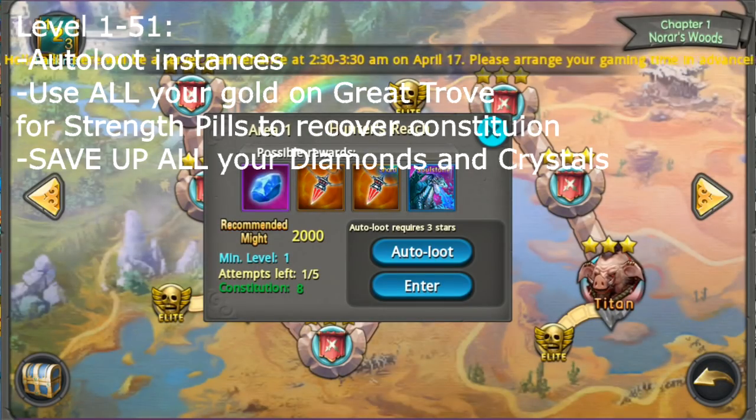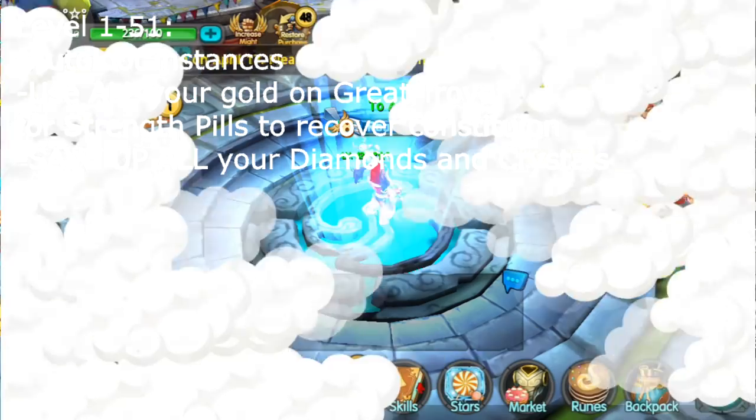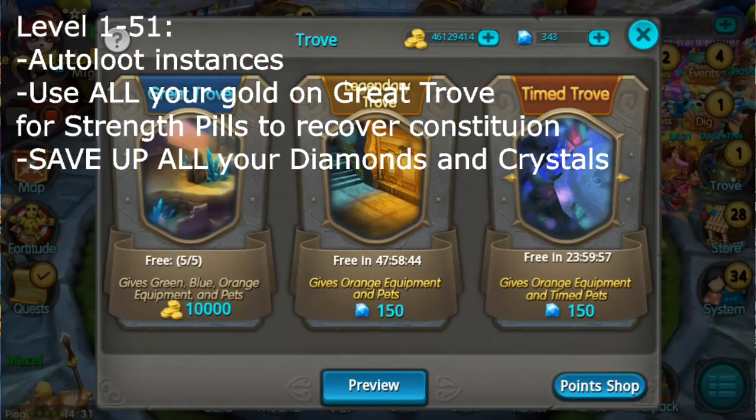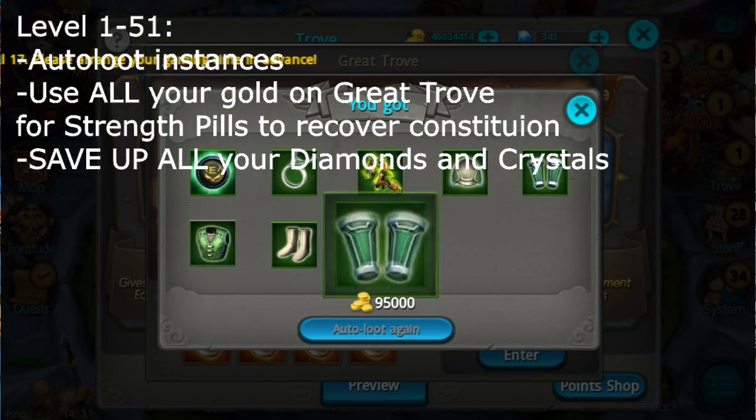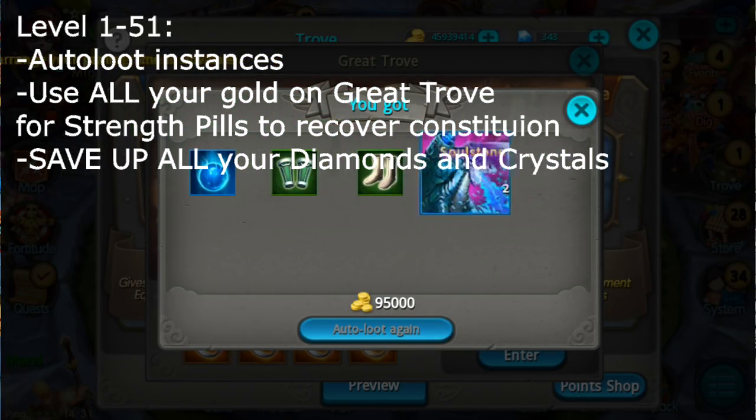But once you run out of constitutions — you need 8 constitutions for each auto loot — once you run out of constitutions, just go to grade 12 and use a gold there.